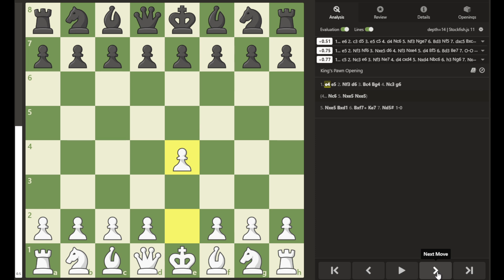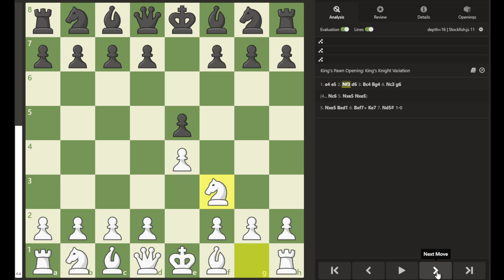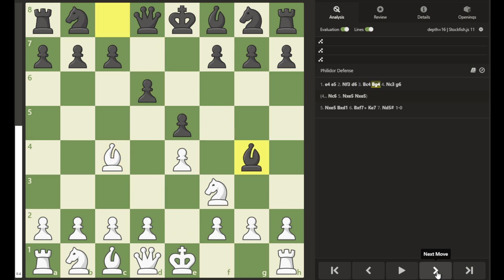Legault plays e4, and St. Brie responds with e5, knight to f3, d6 — the Philidor defense — bishop to c4, bishop to g4, pinning the knight, knight to c3, and g6.